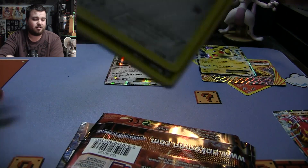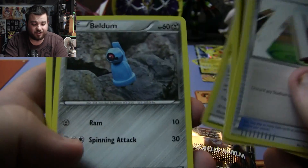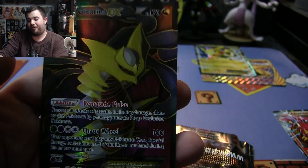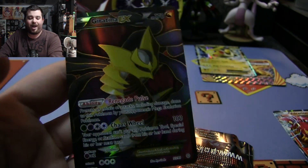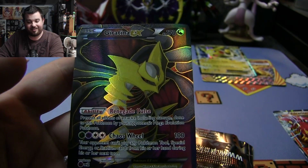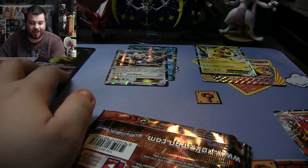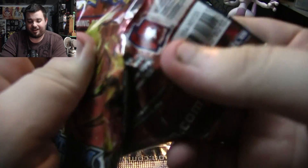Ancient Origins pack for Volcanion — the pack is a little weirdly bent but the cards inside are fine. We have a Splatoon weapon, Sligoo, Flash Energy, Beldum, Goomy, Meowth, Larvesta, Cottonee, Reverse Holo Ariados, and — oh ho ho ho! Giratina EX full art card! Renegade Pulse and Chaos Wheel — a very playable card right now in the meta. It's a full art EX. This beats Magearna's Kyogre. Good job, Volcanion!